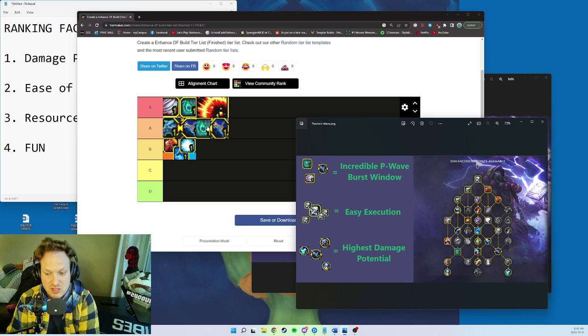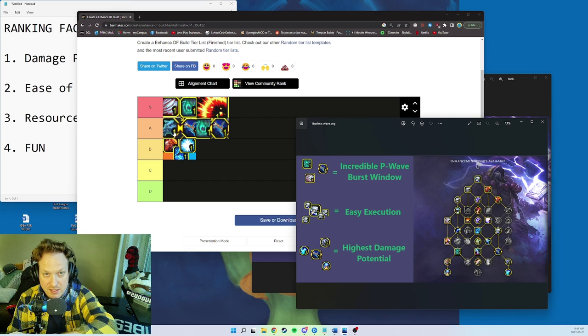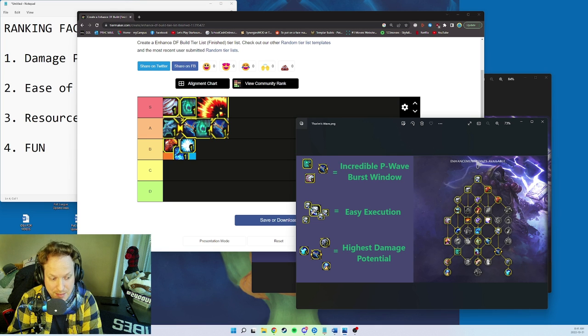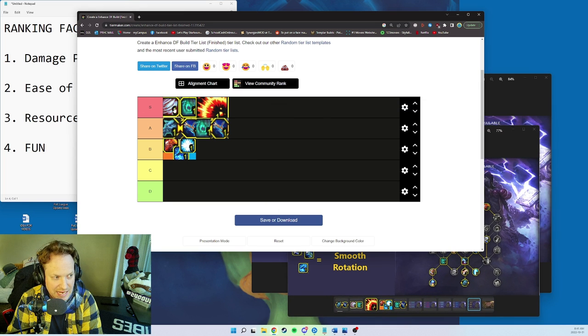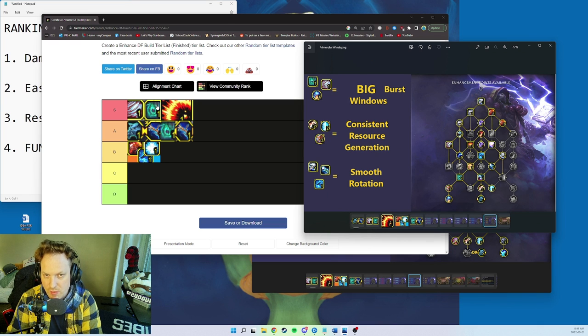So those are the five builds: Trinity scored B — the lowest. Thorum's Wave (Primordial Wave plus Thorum's Invocation) is A. Alpha Wolf (no Primordial Wave, all Alpha Wolf plus Thorum's Invocation) is A. Raging Fire — uncapped AoE, strong single target with Hot Hands and Elemental Blast, easy execution just pressing Lava Lash — is S. Primordial Winds is S — the most consistent build if you want physical plus Primordial Wave.